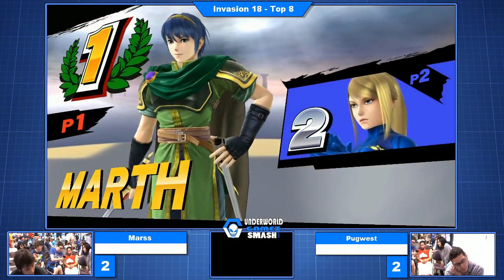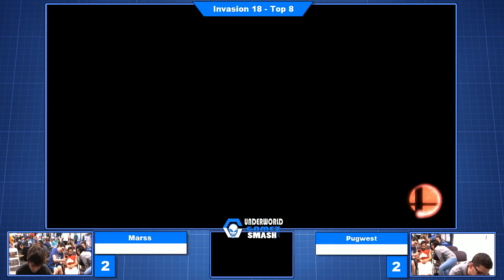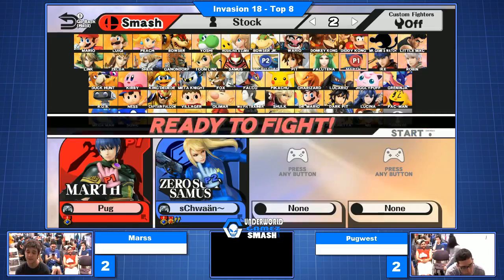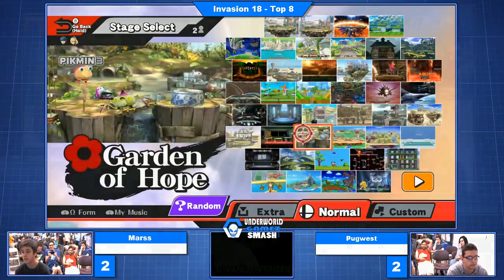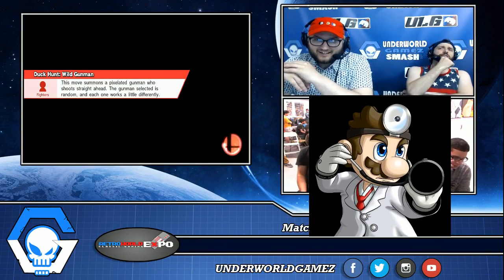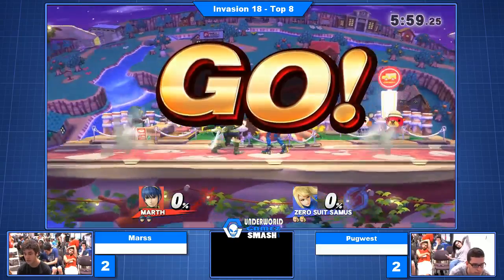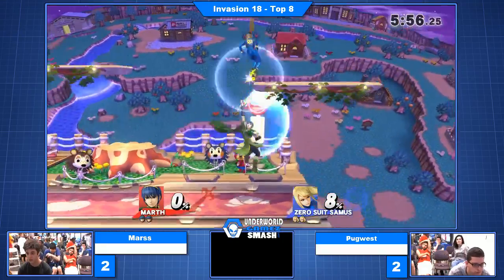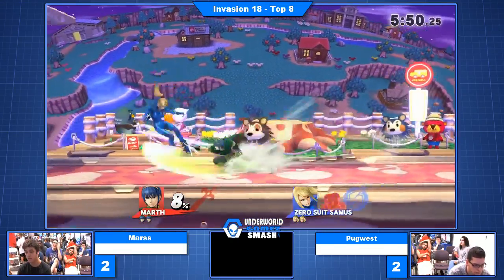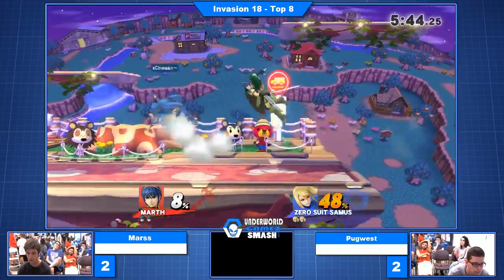Pug going to Sheik looked really strong early, and then it lost. But regardless of Sheik or not, we're in game five. I've got to imagine triple plats are off the table now. Yeah, I like Town and City — I think it's a good choice for Mars. Pug is a big proponent of banning triple plats versus ZSS. Running up and grabbing — Pug trying to set the tempo of this match very quickly. And I think he is. 26% with all these tilts. This is a grab off of that nair — Mars knows, Pug knows Dancing Blade really well.